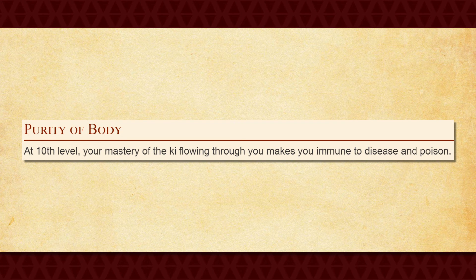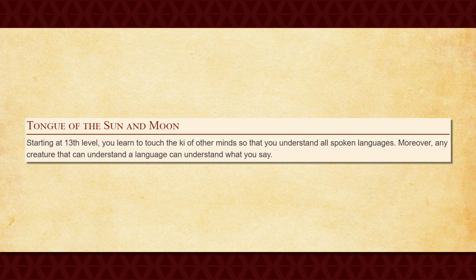At 10th level, you get Purity of Body, which makes you immune to all diseases and poison damage. Considering how dangerous some diseases can be, as well as how common poison damage is in general, this is actually a pretty remarkable feature, and the chances are pretty high that you're going to gain some kind of benefit from it. At 13th level, you get Tongue of the Sun and Moon, which allows you to understand and speak any spoken language. Not gonna lie, it's a bit random, but it's still pretty useful. That said, that's all you get at 13th level, so it's a bit of a terrible shame.